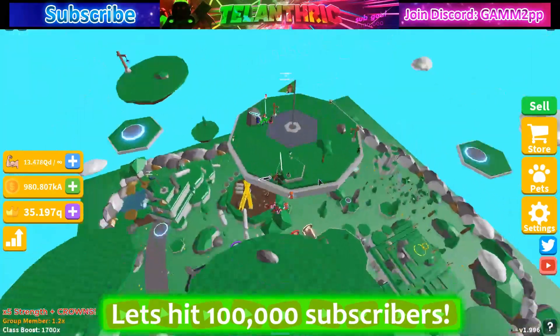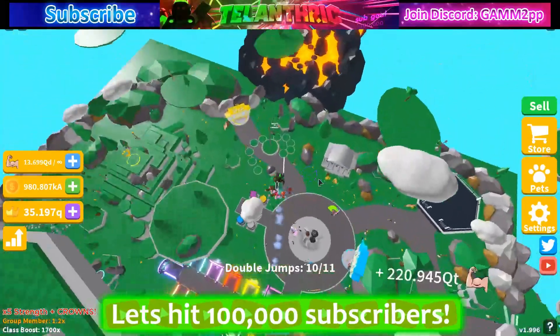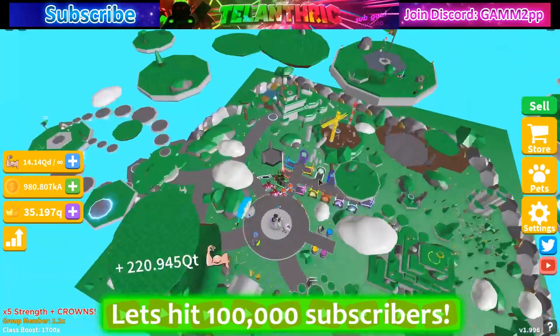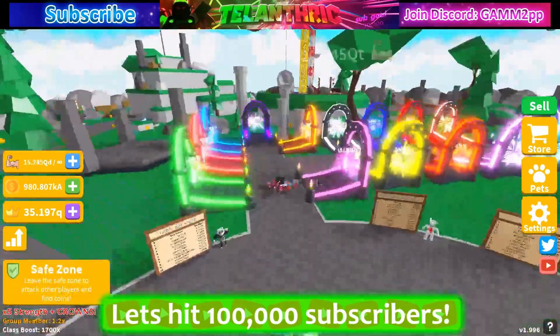That's basically everything in the Saber Simulator update — I showed the island and everything else. There wasn't really a lot: just the event, island, egg, and sabers. They're not really doing that much in updates these days.